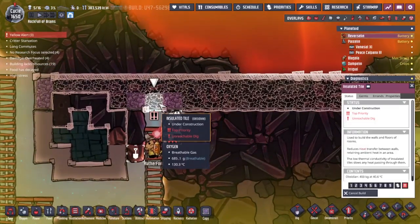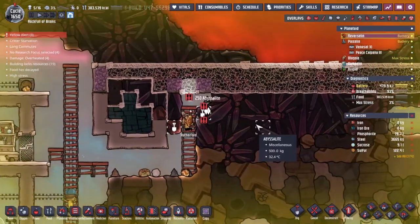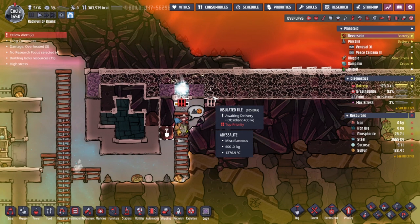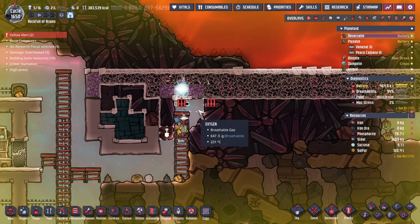It looks like Rutherford has to do both parts himself - not a fan, if I'm to be honest. Because he's also going to have to be the one that comes along and does these bits over here as well. We've got some very, very hot gases here. This is a problem - we've just exposed this area out. Is it the abyssalite? I don't know, but it's up to 200 degrees in there already. That is terrible.